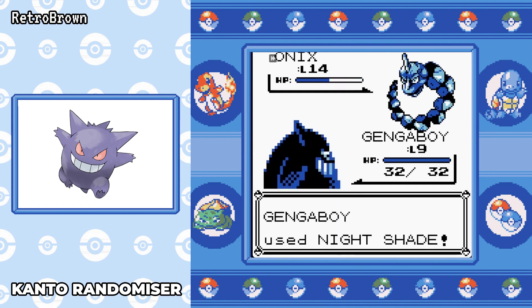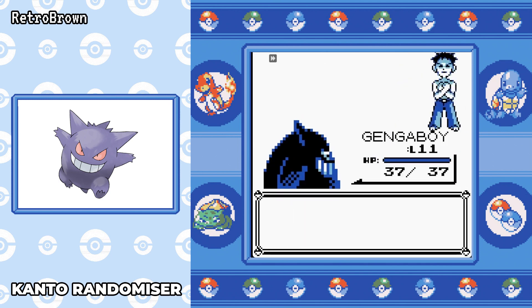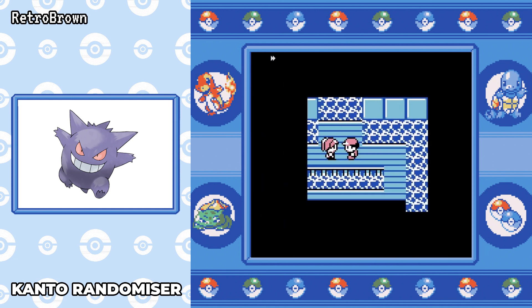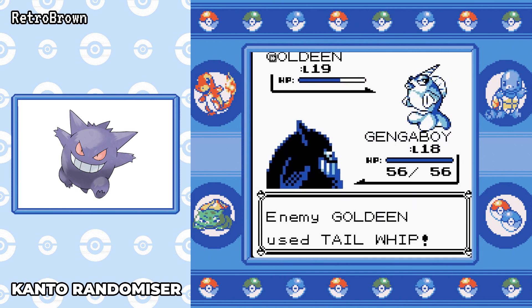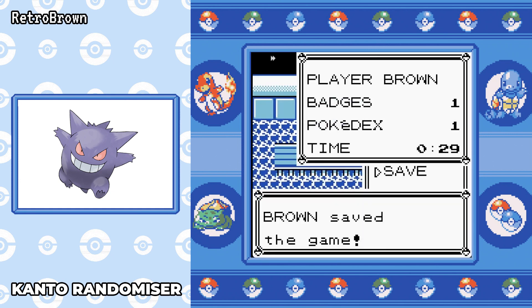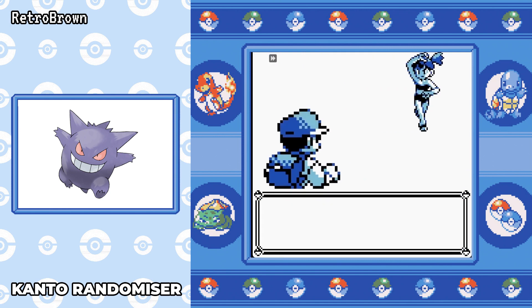Onix comes out — we need to watch out for Bide because I think it can still hit us — but thankfully he doesn't use it, and we don't take a single point of damage against Brock. We're at 10 minutes in-game time at this point, which is fantastic — it usually takes around 10 minutes to get here. The trainers after Brock were again so easy. I moved on to Cerulean and went against the trainer in Misty's gym before going against Misty herself. We accidentally ran into a few trainers in Mt. Moon, so we're level 18 for this. That trainer goes down without a hitch. We haven't even hit 30 in-game minutes and we're already at Misty.